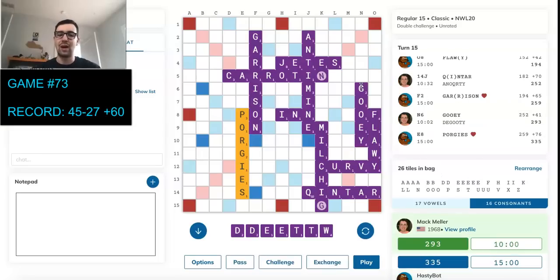He bingos again — really turning into a crazy game. Three bingos for him, two bingos for us. But we also played Kintar for a lot. We are now down about 42. Kind of an awkward draw — double D's, double E's, and double T's.